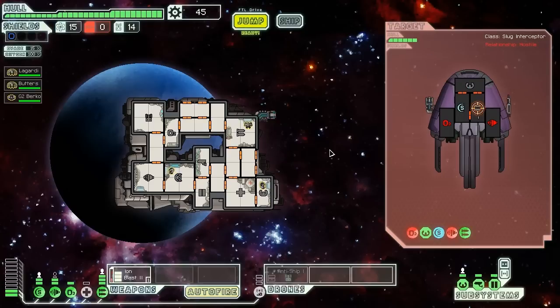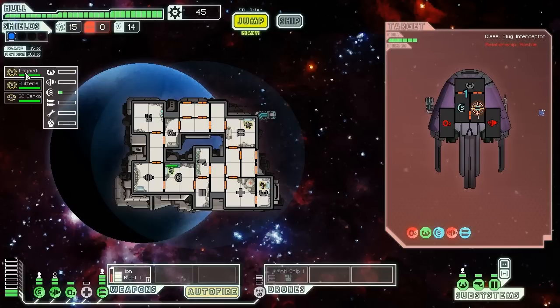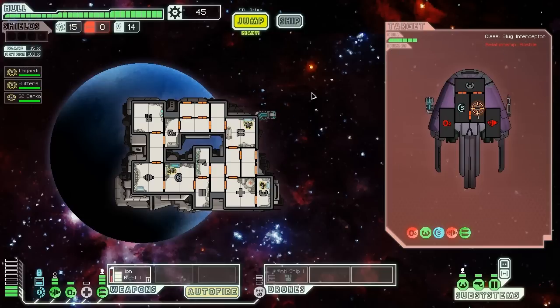Lucky shots from the droid hit the oxygen system. Because the iron weapon is only disabling my shields and not doing hull damage, I'm just waiting for them to die. My weapon operator gets a lot of experience shooting that iron weapon. My shield guy might get some XP too when the iron weapon disables the shield. Come on, how long can it take?